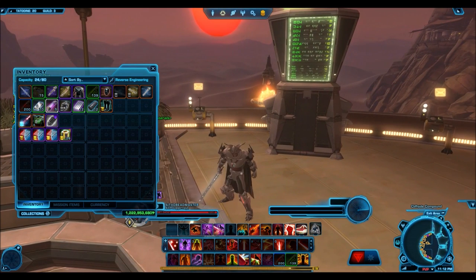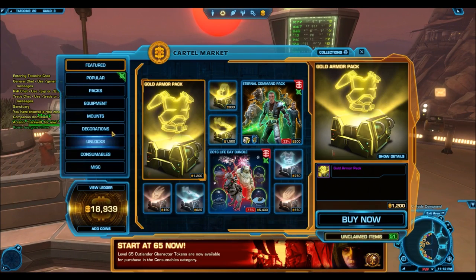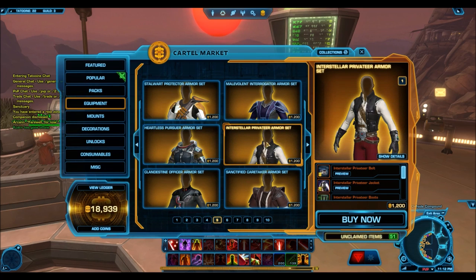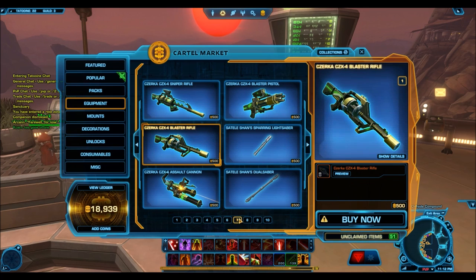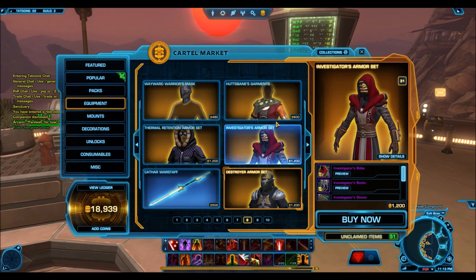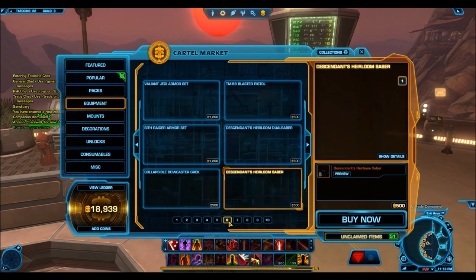That isn't to say that gold armor packs don't contain junk — they really do. If you go into the equipment locker and look at all the gold armor sets, you have some really terrible stuff. Like the Heartless Pursuer, the Malevolent Interrogator, Sanctified Caretaker — these are old gold armor sets that could potentially come out of these gold armor packs. In my experience, a lot of the armor sets that actually come out of the packs are those older cartel market sets, and they sell for next to nothing on the GTN. They're really bad drops.